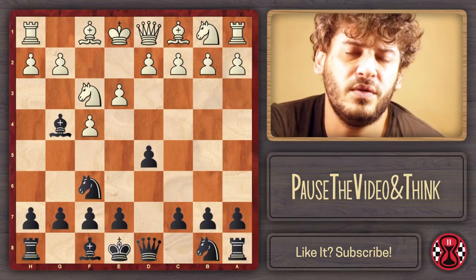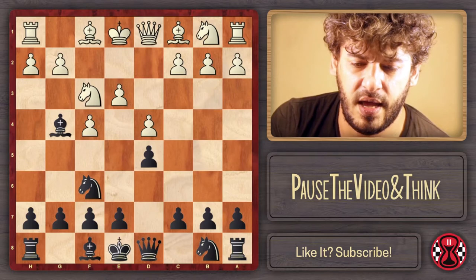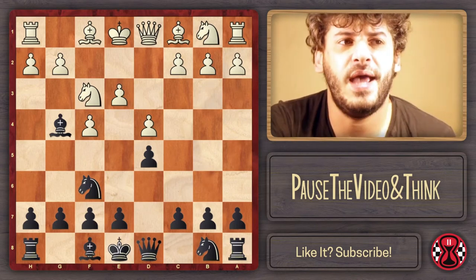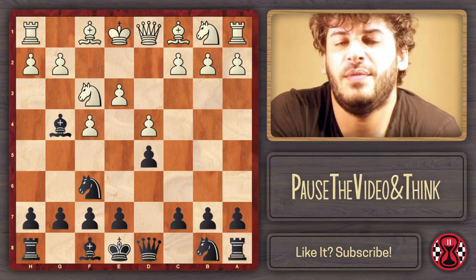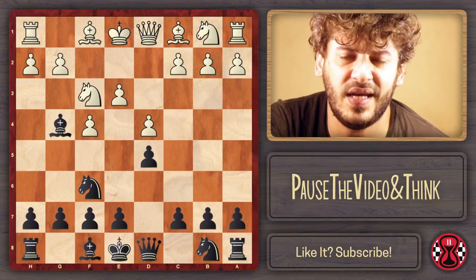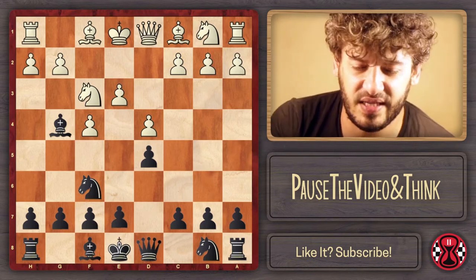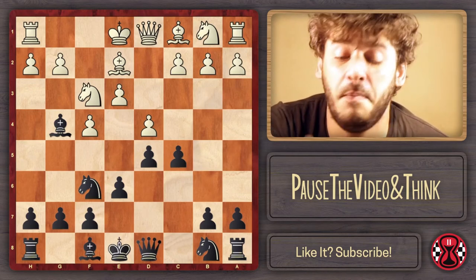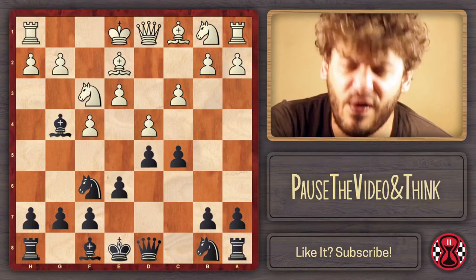An automatic question that comes up: what about d4, just preventing e5 forever? Of course I had to check this — it's very interesting. On one hand, White is compromising by playing d4, a solid move that forever prevents e5, but that pawn can never go back. So I have another model game here: Wilson with the White pieces and Allman with the Black pieces. After e6 and Be2, Black plays c5 — the natural break, since e5 is effectively prevented.